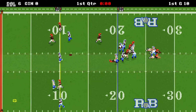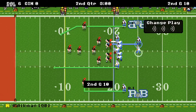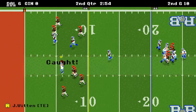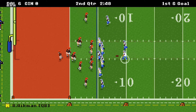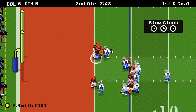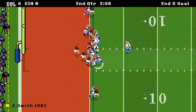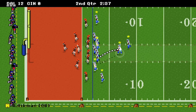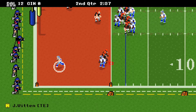One play left in the quarter, let's make it count. I misread it and it's incomplete. Second and 10. Over the top, Witten caught — if I'd hit him in stride better it would have been a touchdown. As it is, it's a gain of 15 and first and goal at the 5. We hand to Smith, he gets four yards, second and goal inside the 1. We hand it to Smith, just go right off tackle. It's 12-0 on the short touchdown run. Witten gets the 2 this time, and it's 14-0.